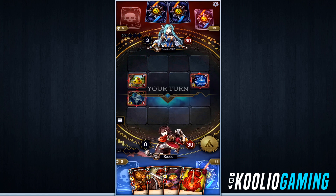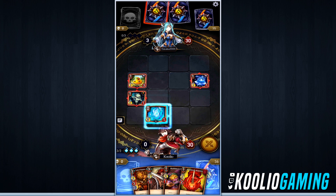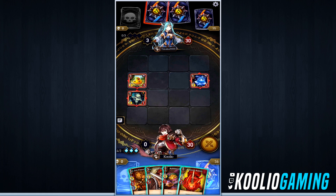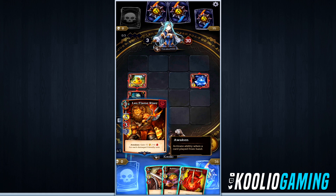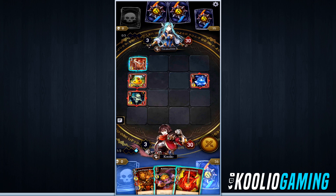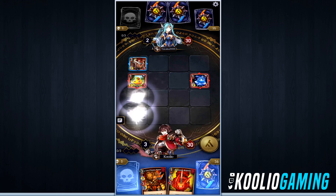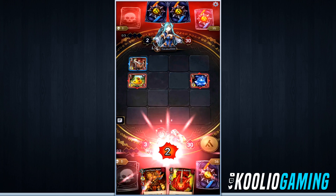I feel like the strategy in this game is really interesting. Hopefully we end up winning and I do a decent job explaining what's going on. So let's drop down our soul burst, get an extra piece of energy, and summon him up there — last wish: freeze a random enemy unit. This unit is linked, game plus three. Let's drop that down and attack, then end our turn.